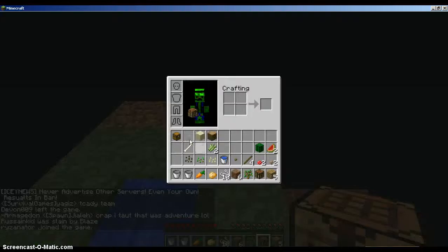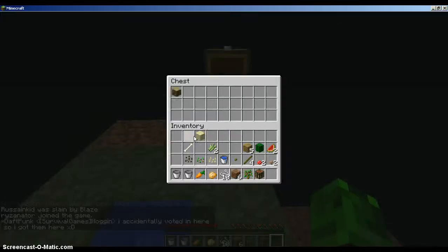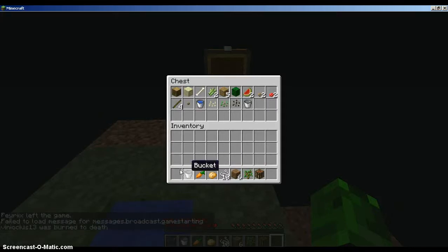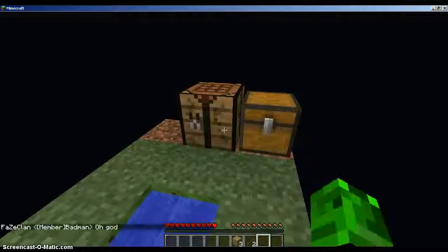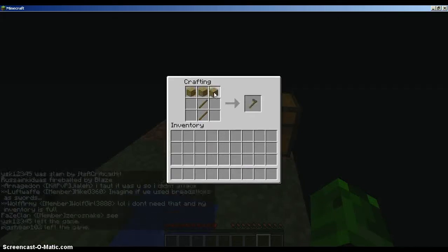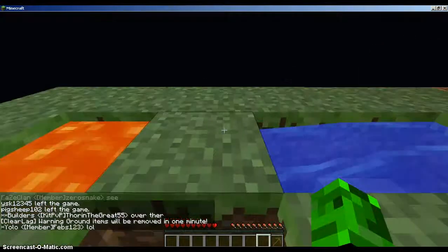We're gonna put down the chest. There's only the stuff we need here. We'll need wood — just take two sticks — and put down our crafting table. It's okay if we lose the pick because it's just wooden, and in Skyblock wooden tools do come in handy.